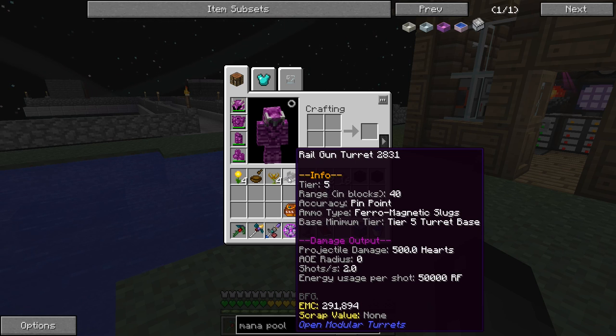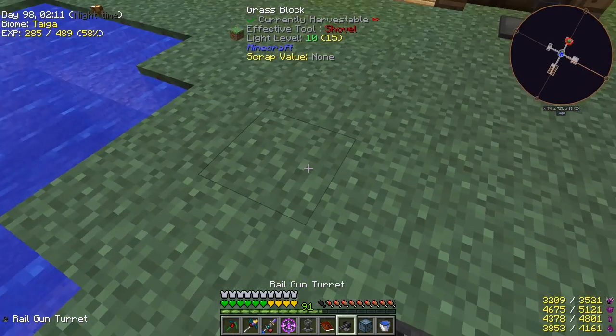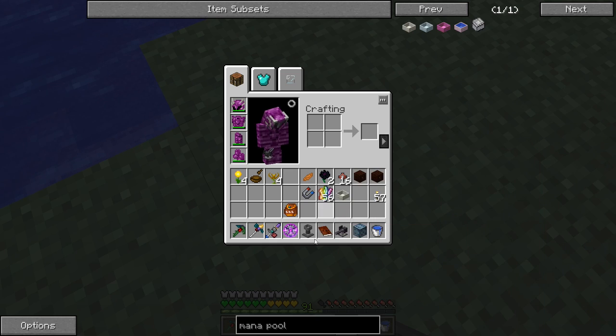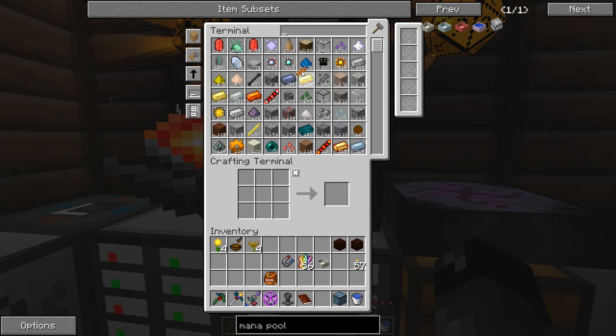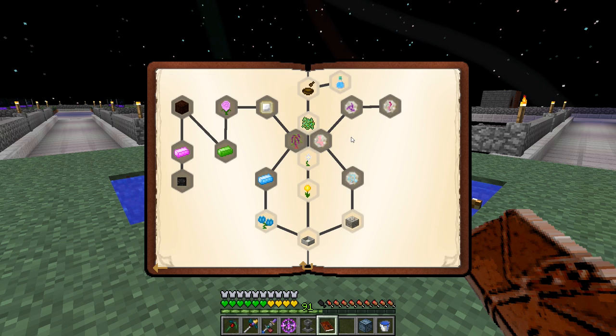The rail gun turret has a projectile damage of 500 hearts - that is crazy - and uses 50,000 RF per shot. I don't know anything about this mod. It says BFG, which is a reference to Doom - or maybe Quake, I can't remember. We might look at getting into this mod sometime. We'll put those away.